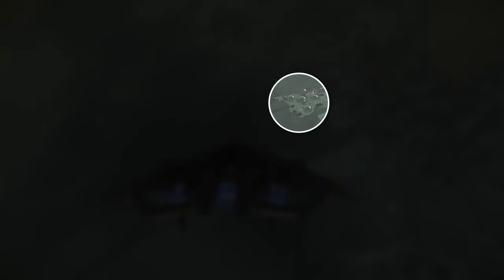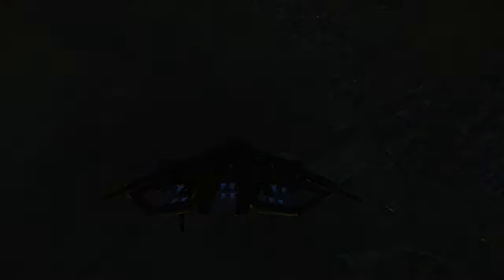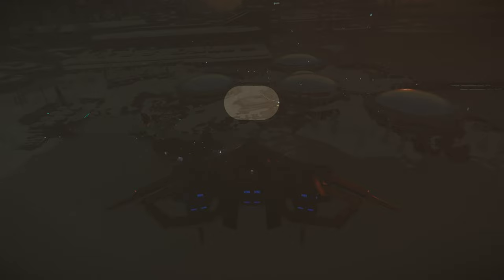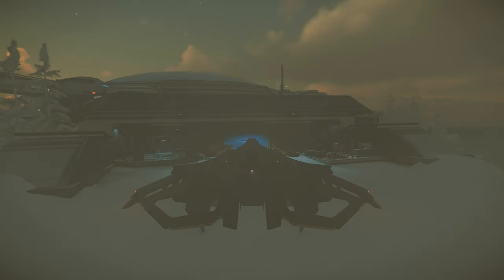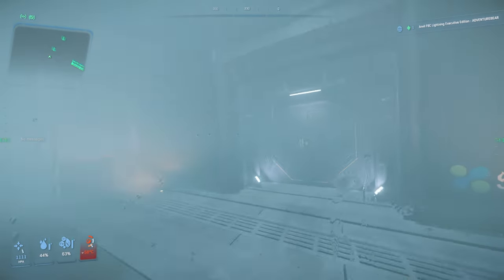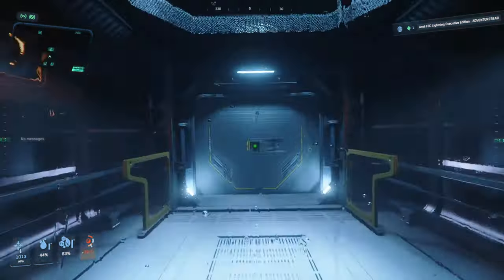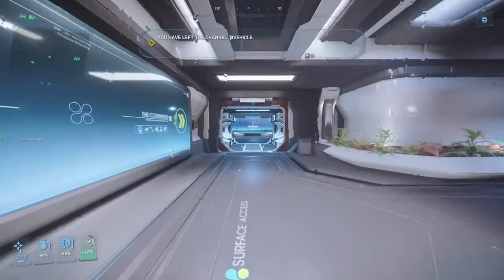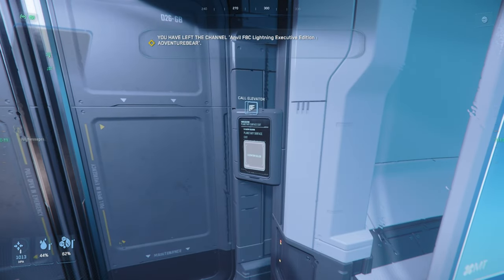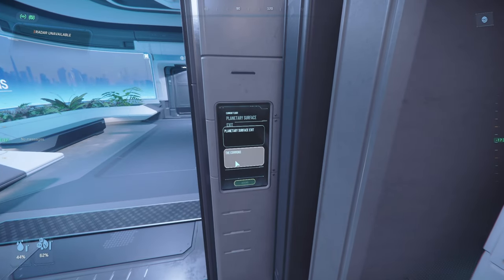Here you're looking for the four domes. The entrance to the Commons is the outcrop building from the center dome. If we land here, we can use the door, and if we keep running straight, we use the elevator here to access the Commons.